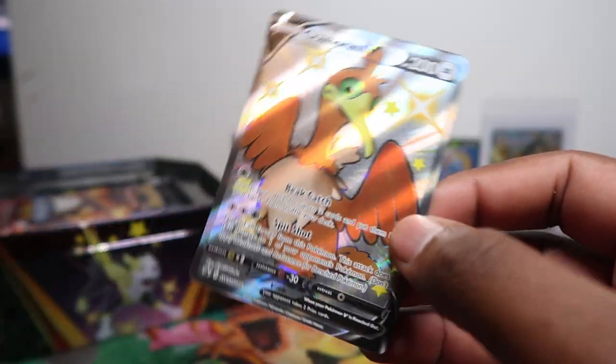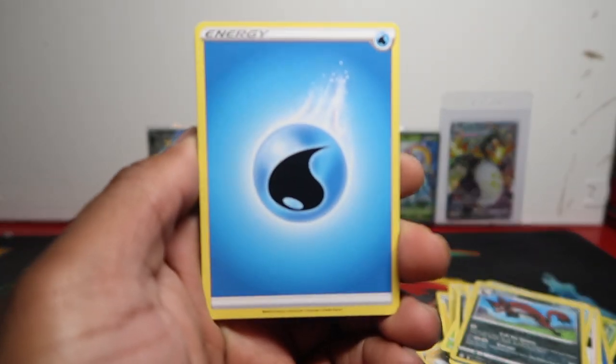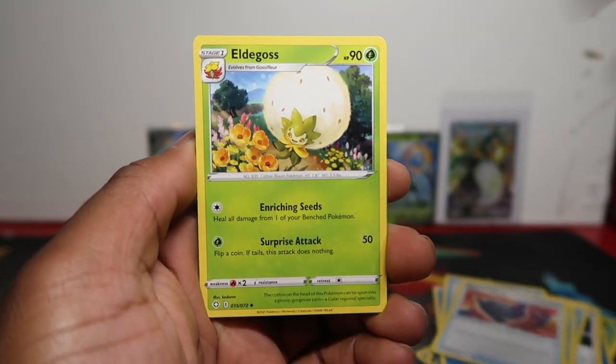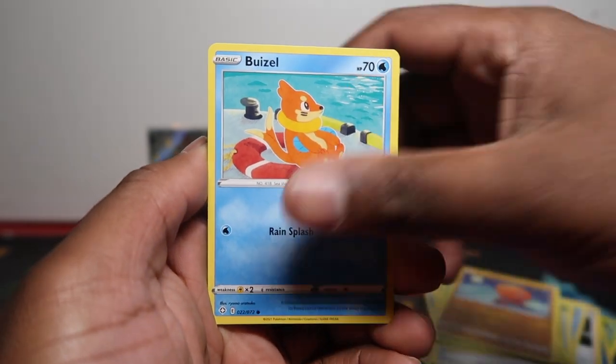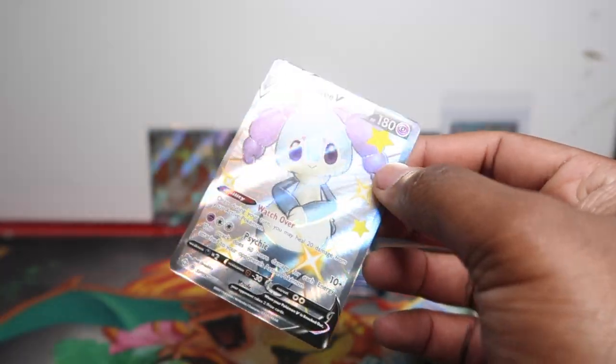So we opened one early, did a ten-tin opening, then a three-tin opening, and now this. This is the second time we pulled a Charizard out of tins in our tin videos. Hopefully we can get another one! I've seen people online who bought just one tin and pulled the Charizard, so I think Charizard probably has a pretty good pull rate — let me know your thoughts in the comments.